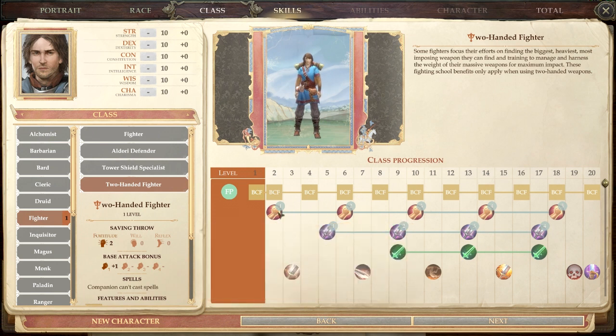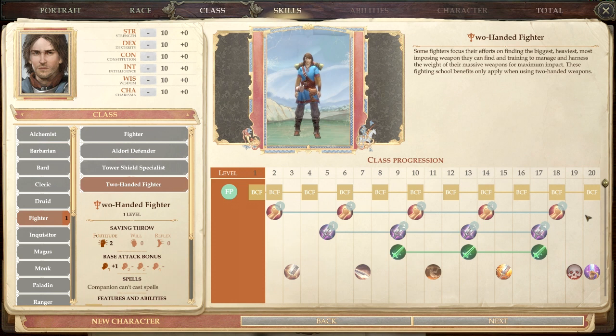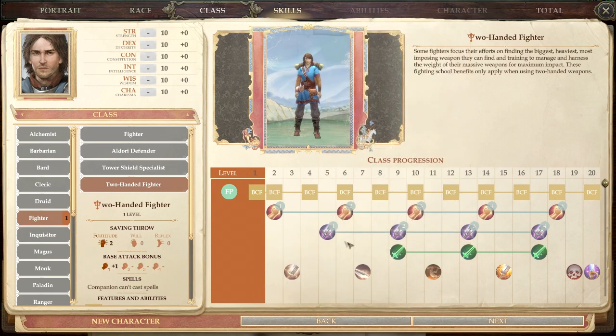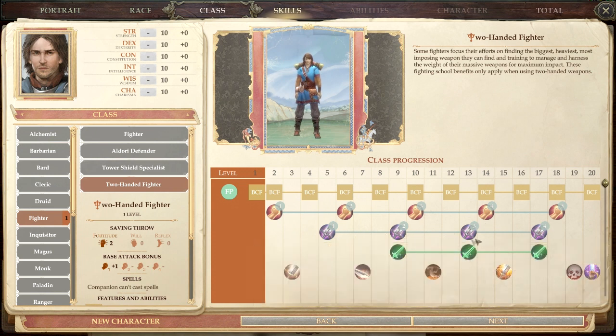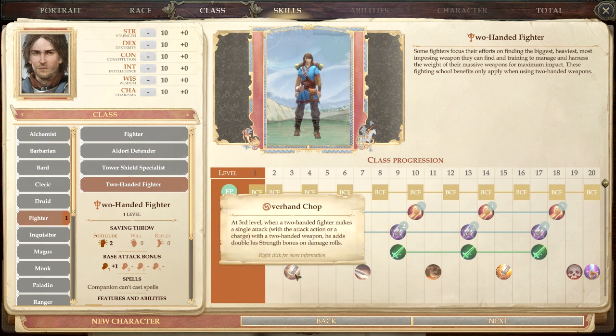The Two-Handed Fighter specializes in two-handed weapons. The big feature is Strong Grip, which adds to your CMD against Sunder and Disarm. You do lose the armor bonus and you're not using a shield, so a two-handed fighter is less tanky. For Weapon Training, your first group at fifth level must be two-handed weapons, so all your two-handed weapons will get +1, +2, +3, +4 as levels progress.